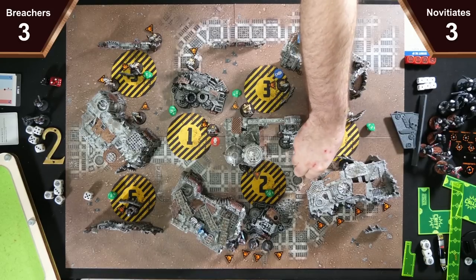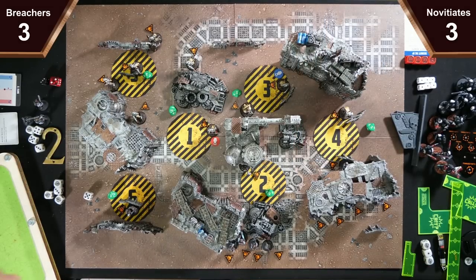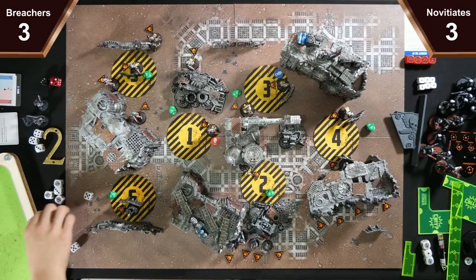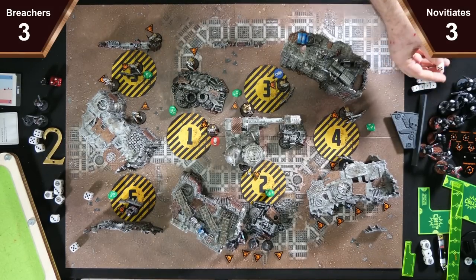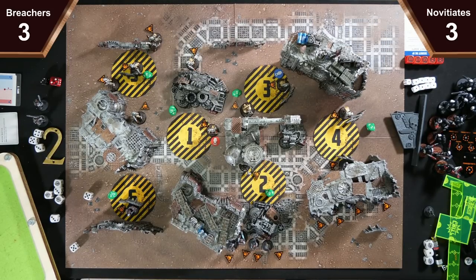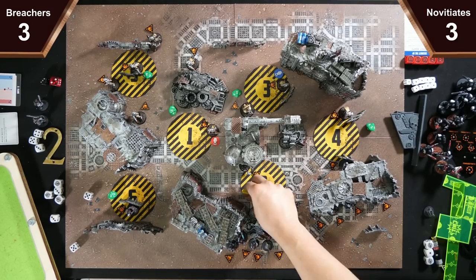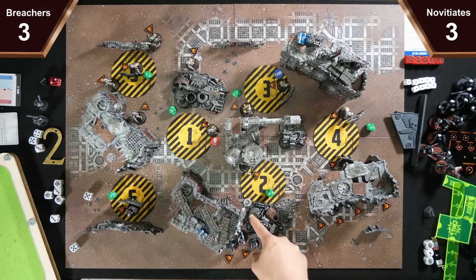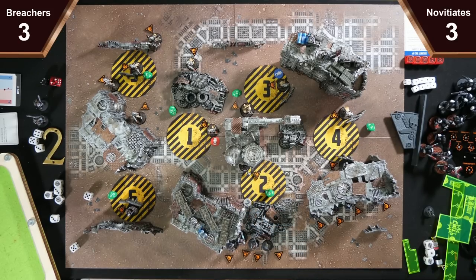We roll for priority for turning point two. I have a five, I need a six — no. I will take initiative. I get three more faith points and go to four command points. You're on five. I'll use attack order — it's basically a re-roll. You put a marker down and as long as the attacker is within blue, you get the benefit. I'll put it there where that number two is. Anything from you? No strategic points from me, because they either require me to be engaged or don't really do much.